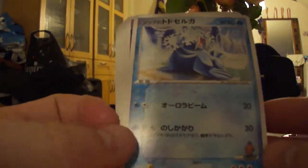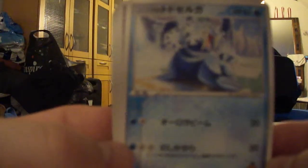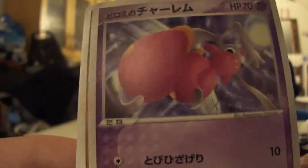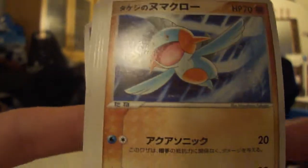And a very nice one here - Sharpedo. Looks very nice. Then we have Lisia's Medicham, very nice. And Brock's Marshtomp - you can see Brock down there, that's so cool, very nice indeed.